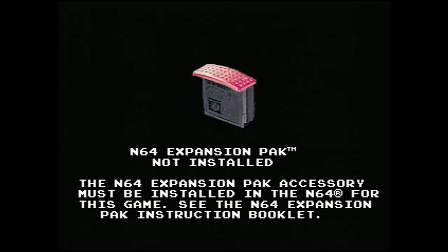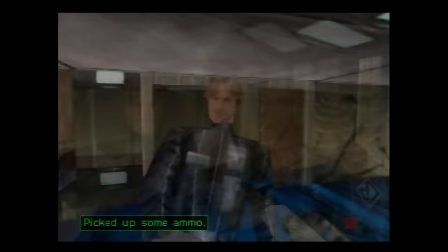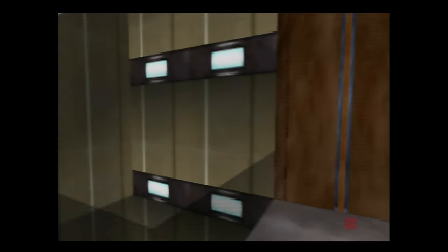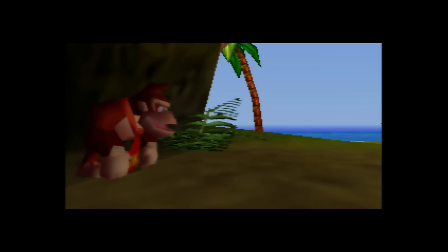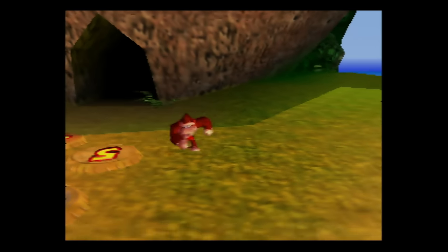These two games required the expansion pack and would not work without it. A third game, Perfect Dark, did advertise on the box that the expansion pack was required. However, it could still run without one, offering about 35% of the complete game — advertised on the back of the box. Nintendo was very smart to not require the expansion pack immediately; they introduced it with Donkey Kong 64, waiting almost a year before making it available. This meant that if you wanted higher fidelity graphics, faster frame rates, and more content, you'd be more inclined to purchase the expansion pack.